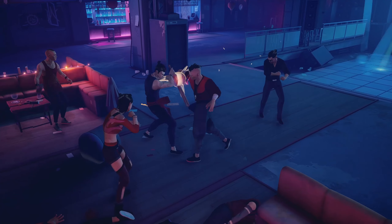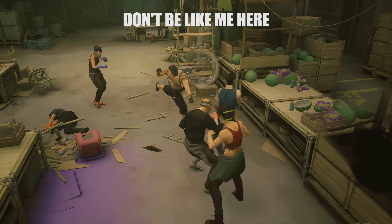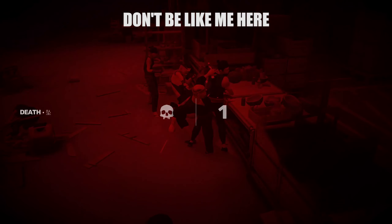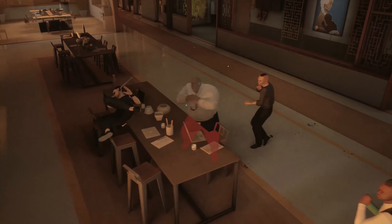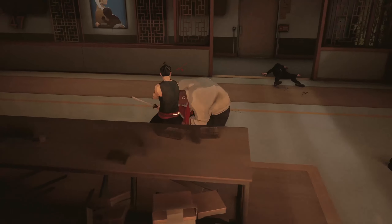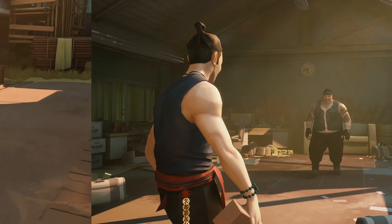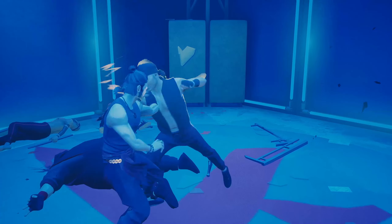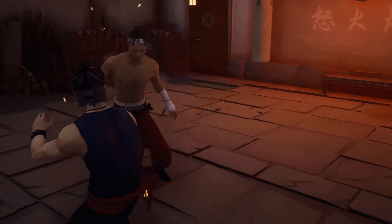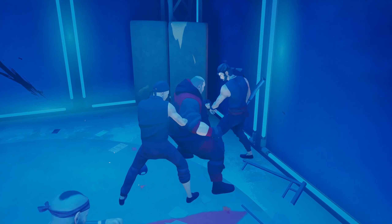First, I'll talk about some tips for dealing with mobs in Sifu. The first and most important tip is to pay attention to and take advantage of your environment. If you're standing on an elevated platform like an upper floor of a building, you can very quickly clear out groups of enemies by simply pushing them off the edge. This is especially helpful considering enemies have a chance of becoming Super Saiyan when you attempt a takedown on them, so if you don't want to deal with that, just send them over the edge.